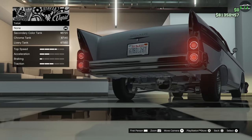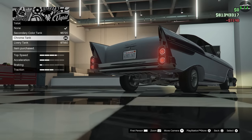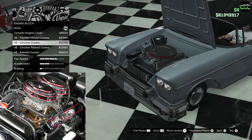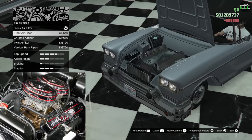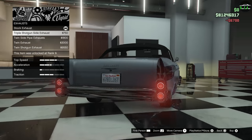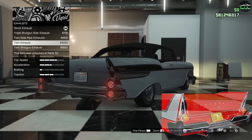For the tank, the closest would probably be the Chrome tank — but it's up to personal preference. For the engine block, the real car had Chrome valve covers with red trim, so you can do either the Chrome or Chrome ribbed. I'm going to do the Chrome ribbed as a kind of reference to those red painted lines on the valve covers. Air filters: the real car did have twin carburetors with twin air filters, very similar to this option, which is awesome. Max out the engine tune. For the exhaust, go with the twin exhaust — pretty similar to the real car.